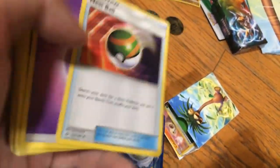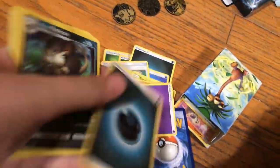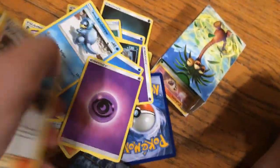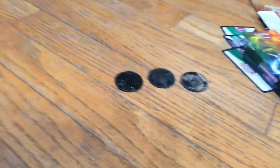Wait, no — that's Furfrou. Field Blower, Sophocles, Alolan Sandslash, Alolan Exeggutor — the toy card — Soul Rock, Alolan Rattata, Alolan Marowak, Alolan Raticate, Oricorio, Alolan Sandshrew, Alolan Raticate. Okay, so we have all those. Now we've done all the theme decks.